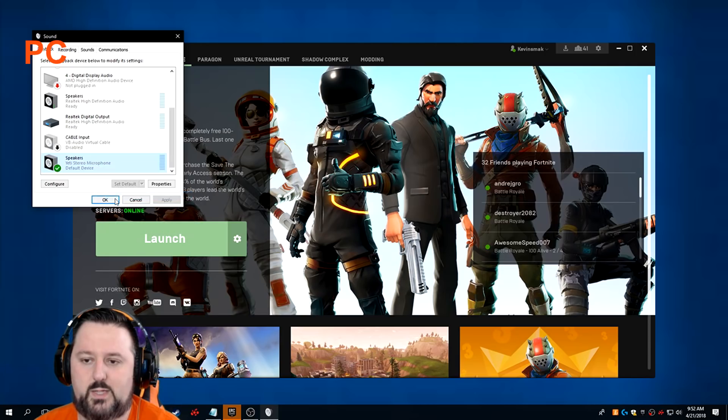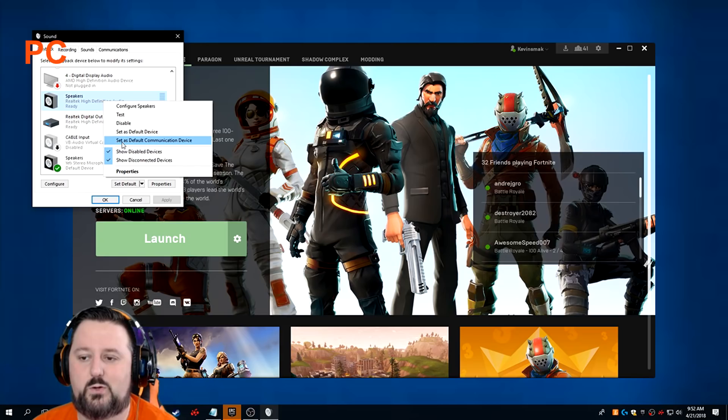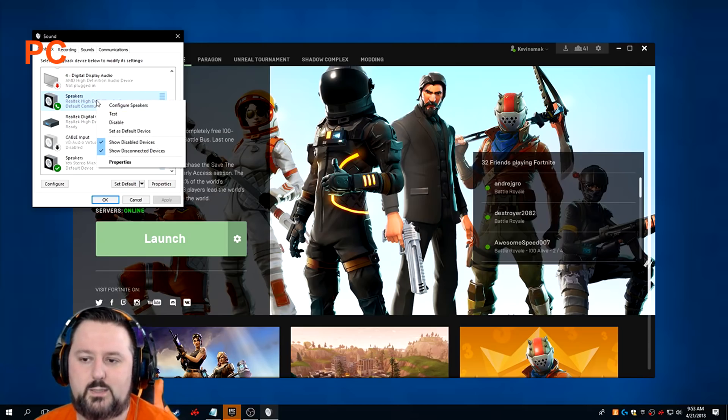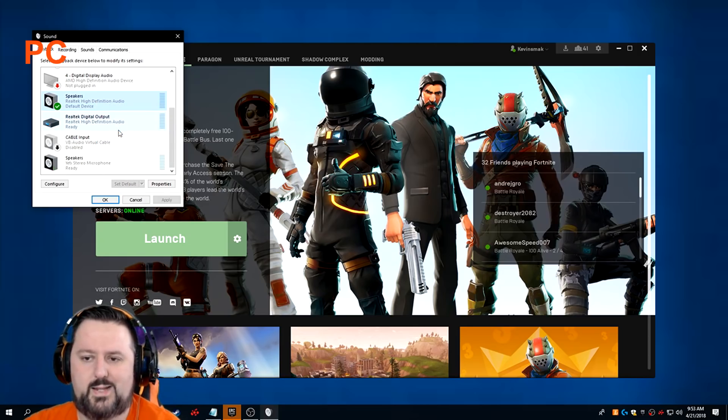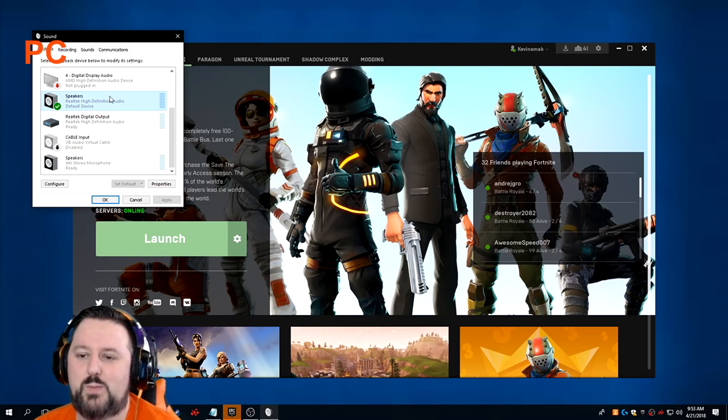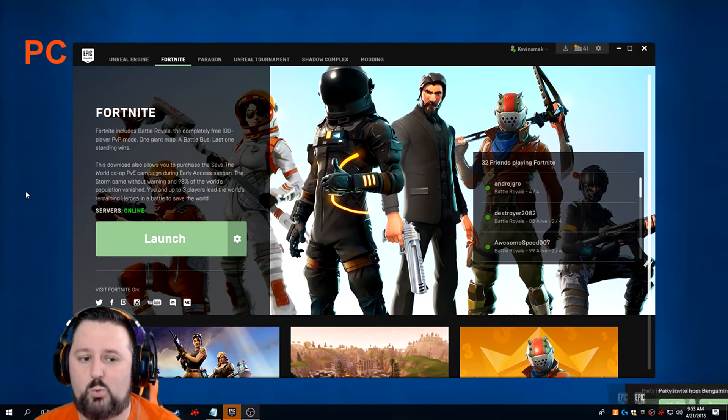Make sure you right-click your active device and set it as the Default Communication Device — this makes your microphone work through the game so others can hear you. If you're still not hearing anyone, right-click the playback device and also choose 'Set as Default Device.' This gives you more options and allows you to hear others. This should fix the issue if it is a Windows-level problem.